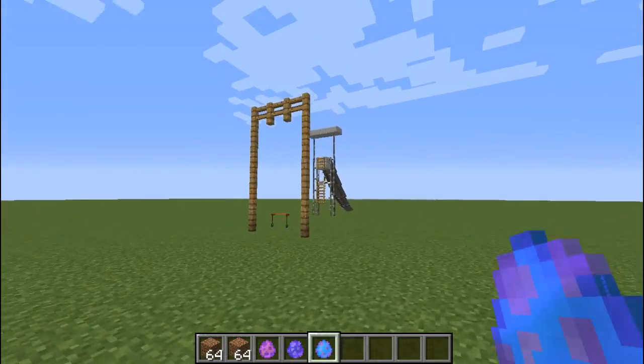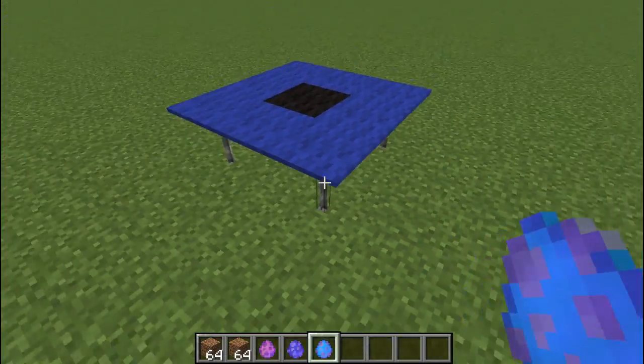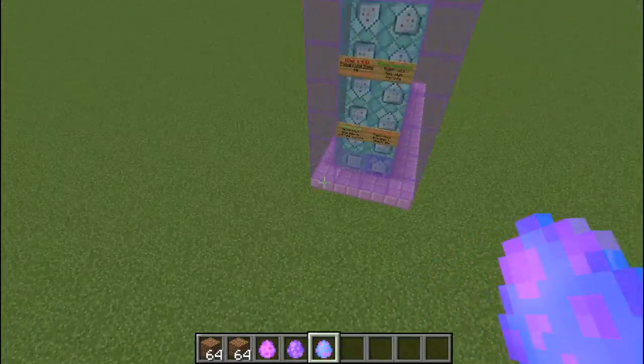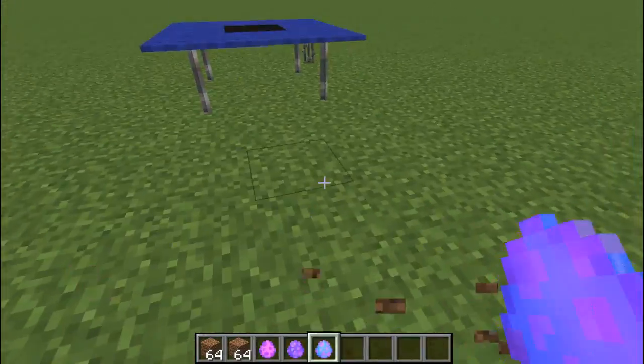Where do we want to place it? Let's place it right here. Oh wow, wait — let's try getting on the trampoline. Oh! Oh my god, I'm so high up there, look at that!